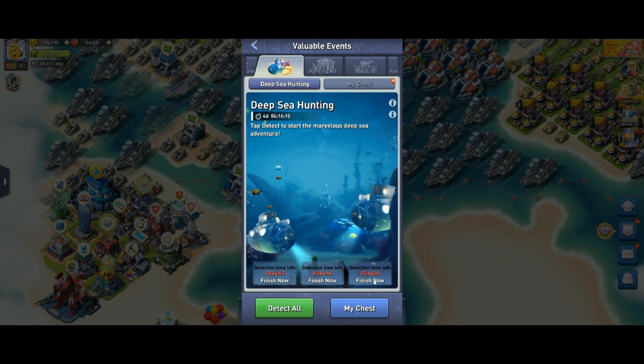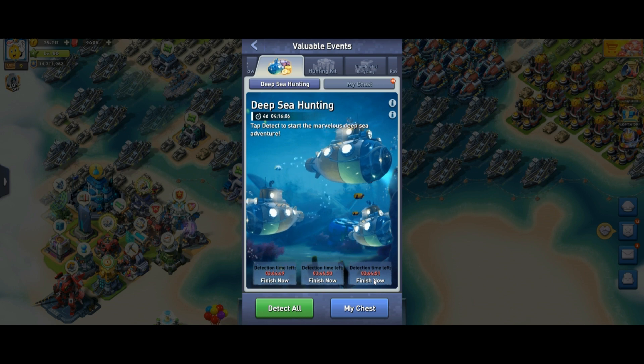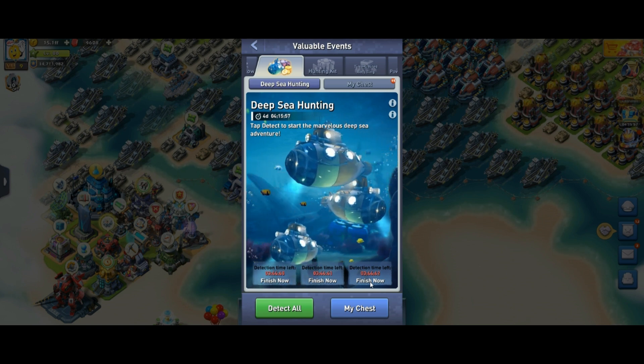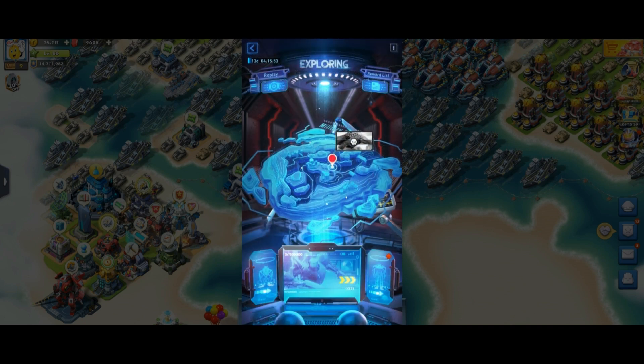Remember, for the free detections you will need 1,500 gems. You may also consider buying more gems if you are not a free-to-play player.